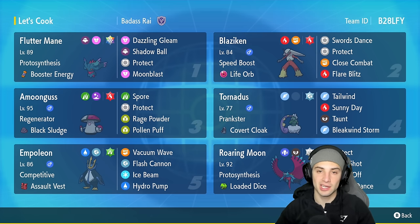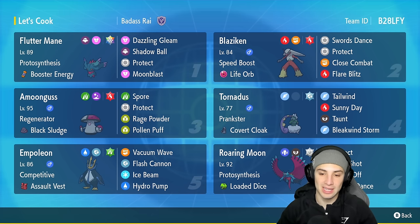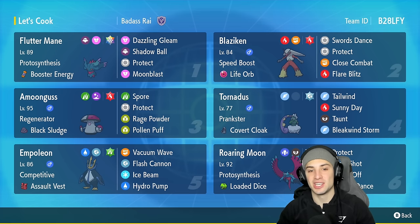Our two support Pokemon are Tornadus and Amoongus. We can redirect shots and put Pokemon to sleep with Amoongus, and Tornadus provides speed control and weather control. The final two Pokemon are paradox Pokemon: Roaring Moon with Loaded Dice, Proto Synthesis, Protect, Scale Shot, Knockoff, and Dragon Dance; and Flutter Mane with Booster Energy, a stellar Fairy tera type, Dazzling Gleam, Shadow Ball, Protect, and Moonblast.